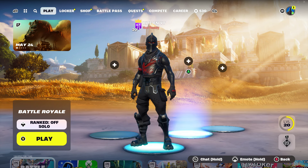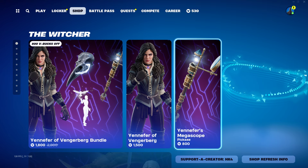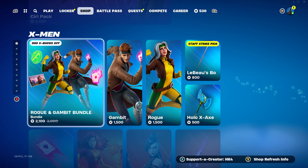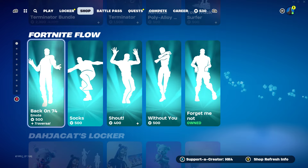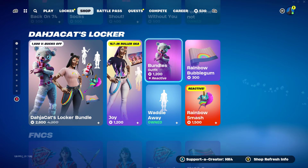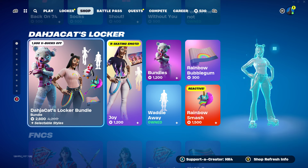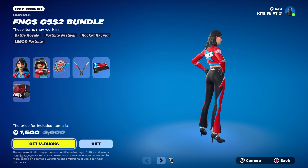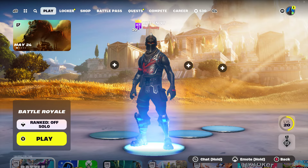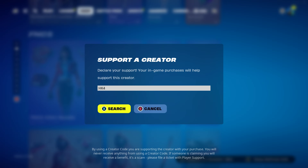I want to let you guys know that I gift all my subscribers every single day here in Fortnite — anything you guys want from the Fortnite item shop. Bundles, pickaxes, anything in the item shop you have a chance of winning from me. All you've got to do is like this video, subscribe to the channel with notifications turned on, and comment your Epic username so I can add you. You can also add me on Fortnite at KiteFNYT. Be sure to use my support a creator code HK4.